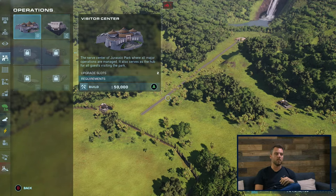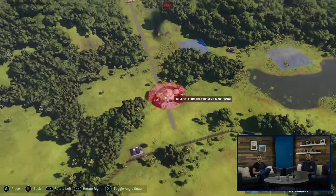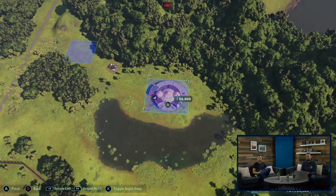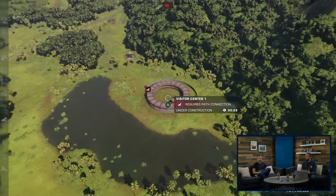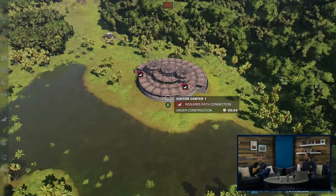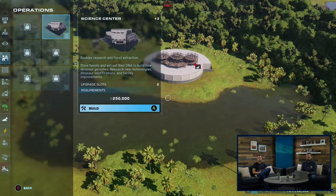A couple of objectives we need to do. First of all, the classic and iconic visitor centre needs to go down, and we also need a science centre ready for our research. So let's put the visitor centre down there first. We've also got some areas pre-defined to kind of guide the player into a good layout, so for the initial start-up, you can jump straight in — why not have a little bit of help?